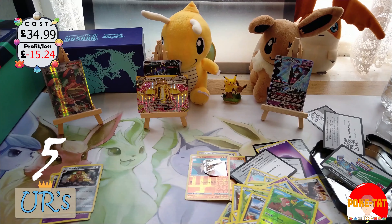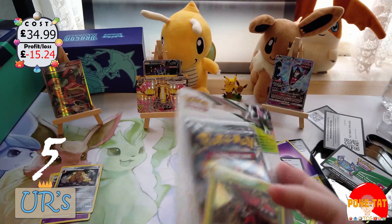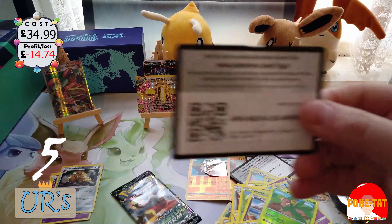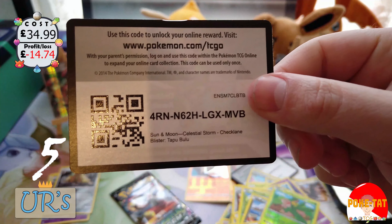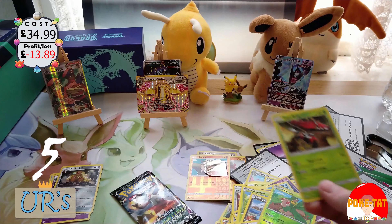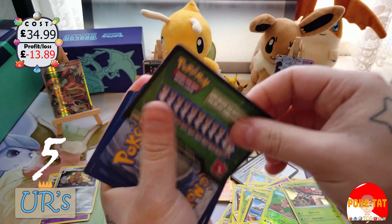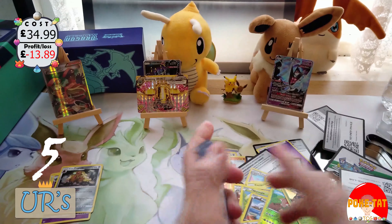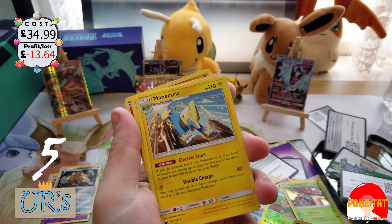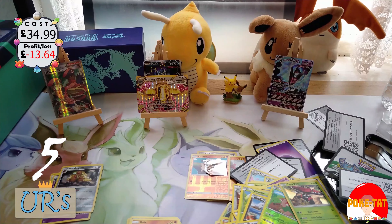What's next: a Celestial Storm blister with a Tapu Lele holo and Kyogre. Actually it's a Tapu Bulu. Let's just go for it quickly — straight to the pack. A reverse holo Skunktank. I do need a Manaphy, not gonna lie. Nothing else of significance in here.